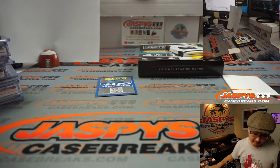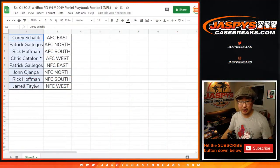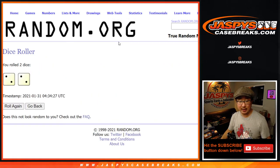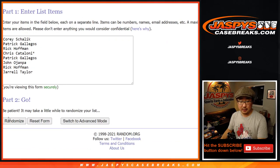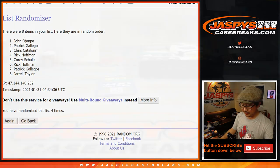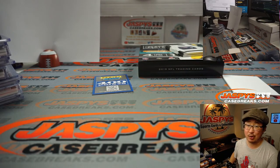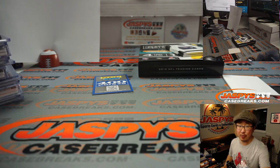Points — had to give those points away; 400 points is a decent amount. Let's flip back to this list — everyone's got a shot at it. Corey down to Jarrell, new list, new dice. Let's roll it, randomize it. Hard four — name on top after four. The name on top after four gets 400 points — John! I don't think I called your name at all in this break, so a little consolation prize. I'm Joe for Jaspi's Casebreaks.com. Thanks for watching, I'll see you next time. Bye-bye.